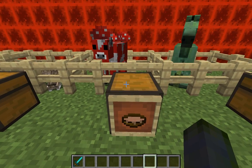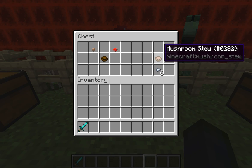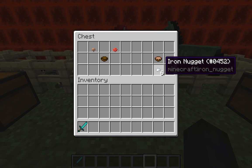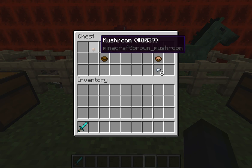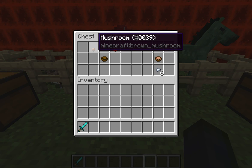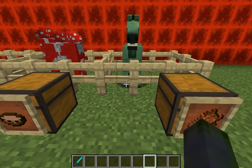Now to mooshrooms. If you kill them you'll get raw beef, and right-clicking with a bucket will still get you milk. But you can also make mushroom stew which replaces six hunger points. To make it, get an empty bowl and then put a brown and a red mushroom — they don't necessarily have to be in a specific position, as long as they're above the bowl you'll get the stew.